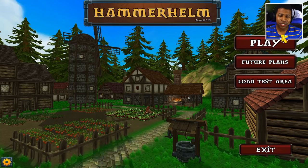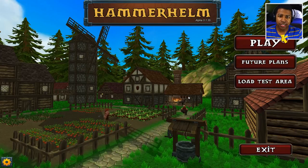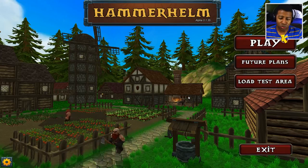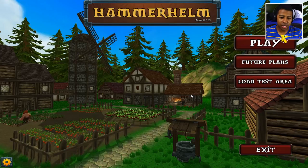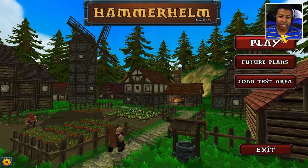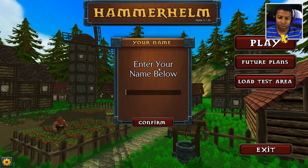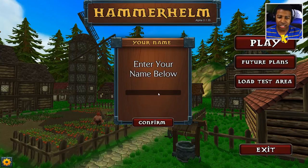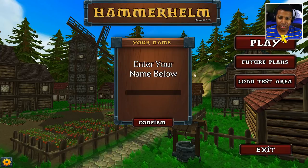So this game is actually about dwarves who are making their way up from the bottom of the earth, and they're trying to establish a new colony on the surface. We are like the chief dwarf — basically the pathfinder, I guess you would say — and we got to set up a colony for our people. Let's jump right into it. Hit the play button and name our character. It was glitching out on me already.